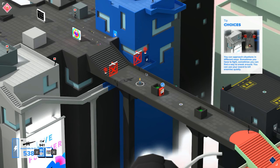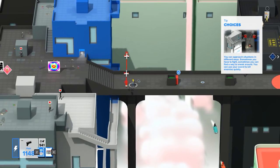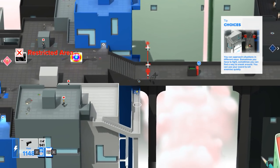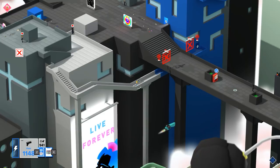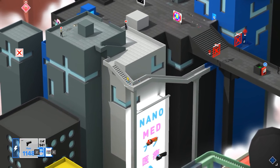Hello, it's Paul from Mode 7 here. Welcome back to another Tokyo 42 video. In my previous video I showed you the difference between stealth and aggression in the game, so go and have a look at that one if you haven't seen it yet. What I'm going to show here is just an early area — this is the first gang stronghold that you approach in the game.